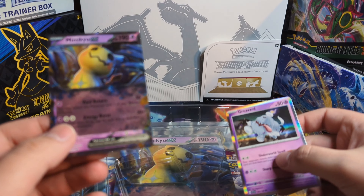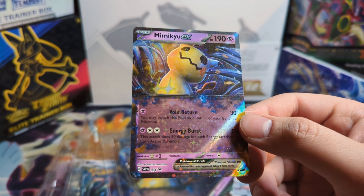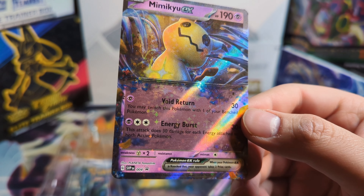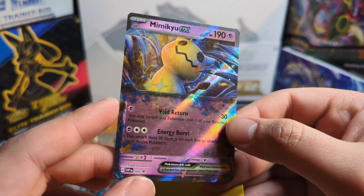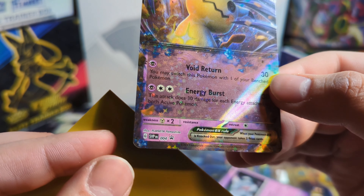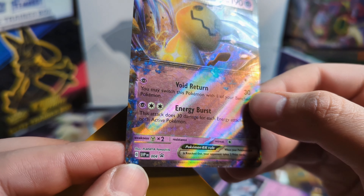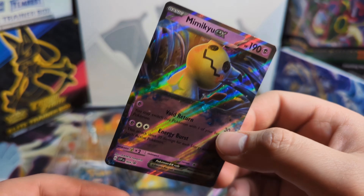I just want to take a look at these cards. So here's a sneak peek into how the EX cards are going to look for our next set. Very nice — Scarlet and Violet. We have kind of like a Japanese-style logo here. This is a Black Star Promo card.